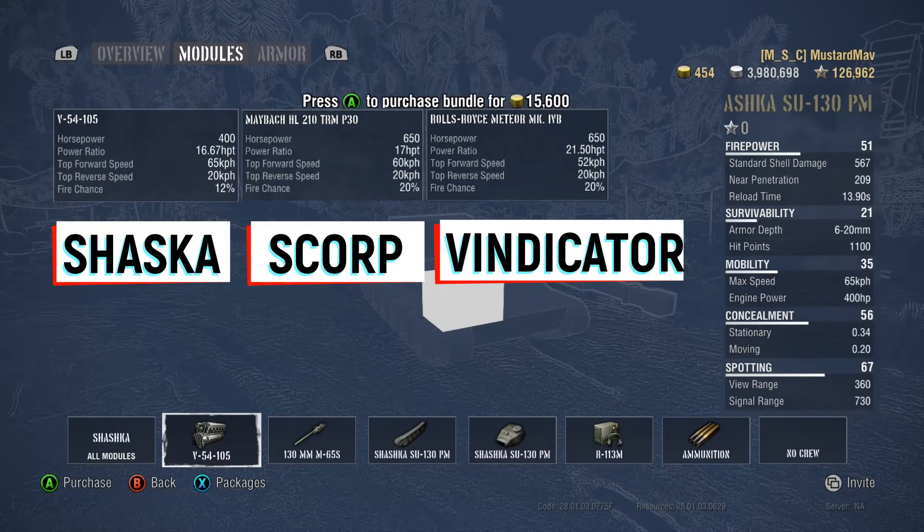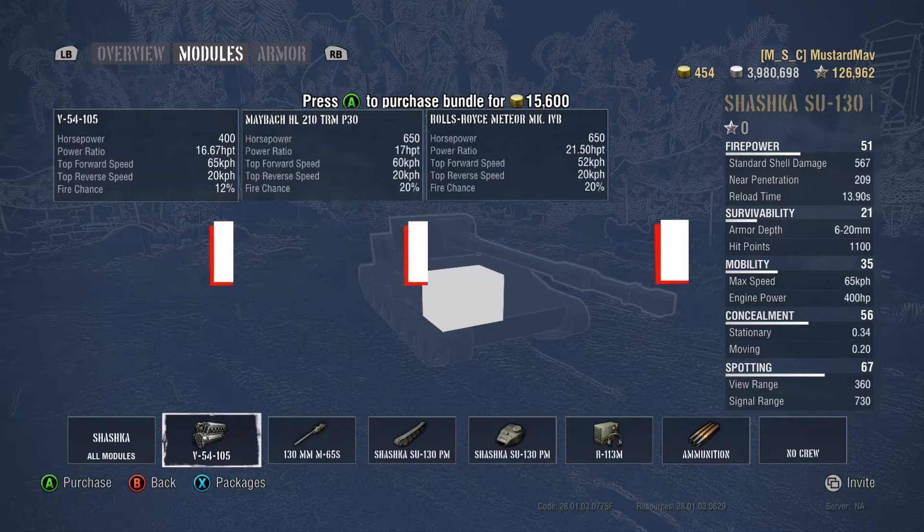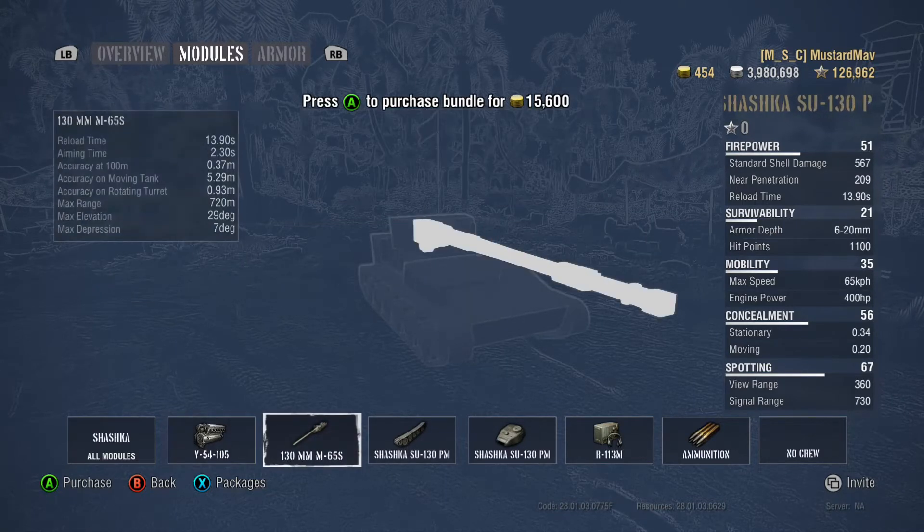Looking at the engines, 16.67 horsepower per ton is on par with the Scorpion's acceleration. The Vindicator's a little bit better, but the forward speed is the best at 65, and the reverse speed is all tied at 20. The fire chance is 12%, which is the best in class out of those three.